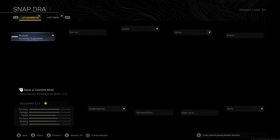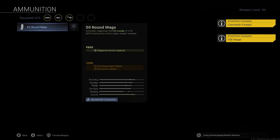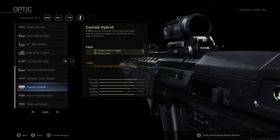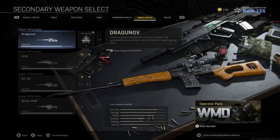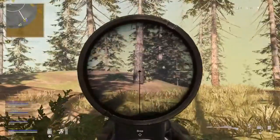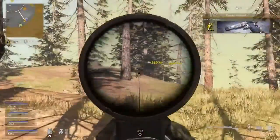On the RAM you want the Monolithic Suppressor, the FSS Ranger Barrel, the Commando Foregrip, the 50 round mag, and the Canted Hybrid, which seems to work really well. Paired with the RAM you can pretty much use any sniper as they all got buffed this week, but the one that got buffed the most was the Kar98K, and this thing is now an absolute beast.